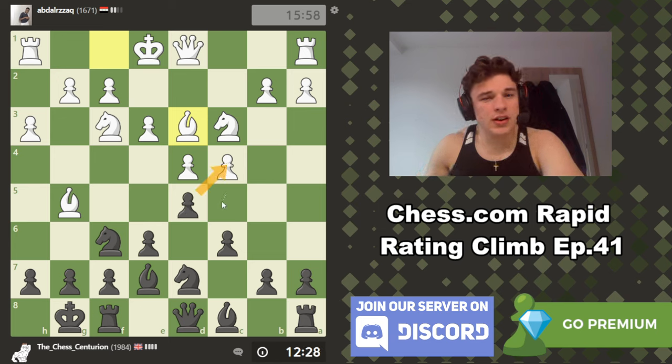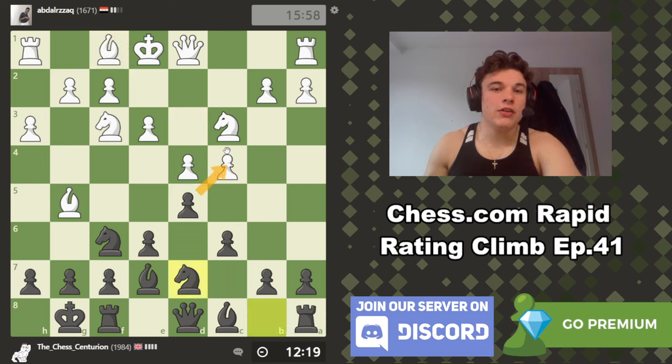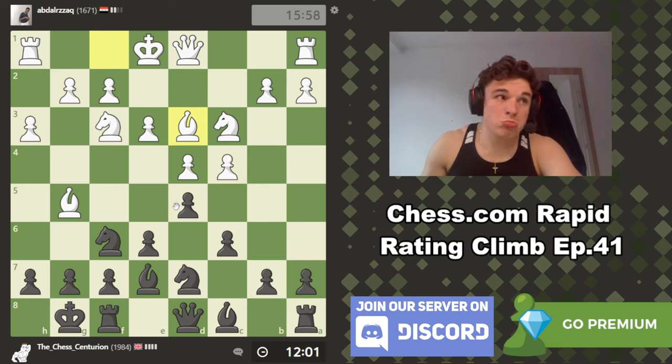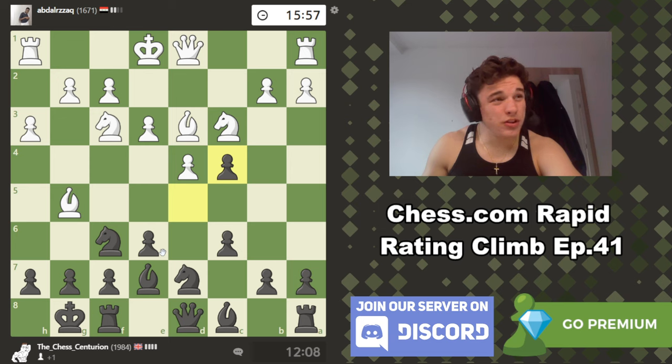Okay, bishop d3. A lot of the time the idea now is to take on c4 because the bishop has now moved — you're going to make it move again instead of taking while the bishop was on f1, meaning it could do it in one move. So the argument is that if you take and bishop takes, white has wasted a move with bishop d3. And we can expand with moves like b5, maybe b4, bishop b7, maybe a6, maybe c5. I think that looks good — let's take. I'm sure this is the principled way to play this opening.